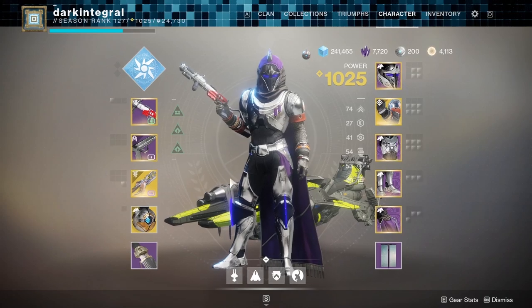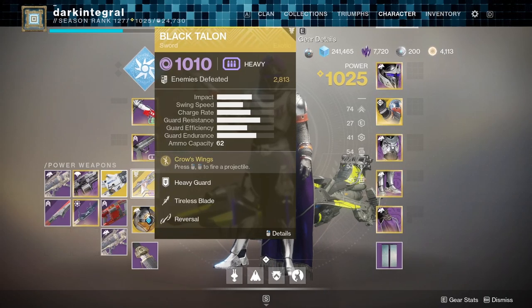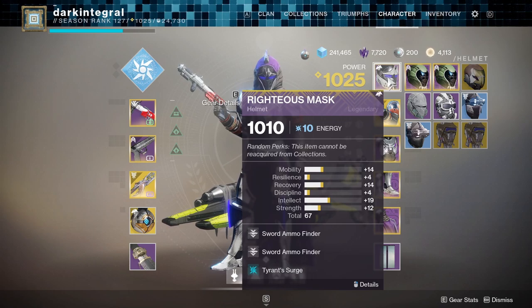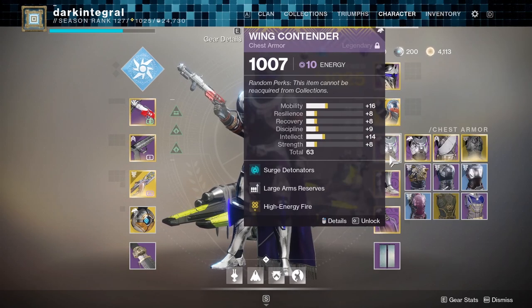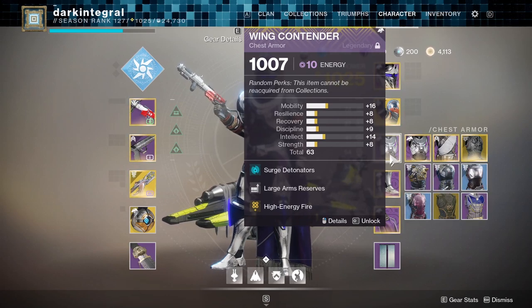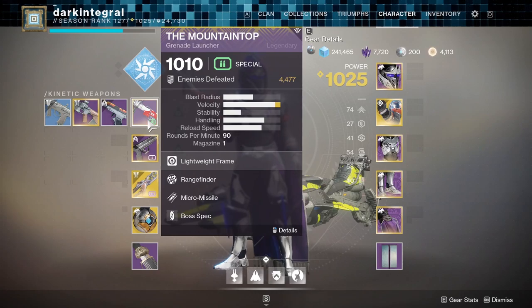Here's what you need. You're gonna need a Black Talon. Callus is not needed for the damage, but it does make orbs if you got it. And you're gonna need Sword Ammo Finder. If you don't have that, Heavy Ammo Finder is fine — at least one. For reserves, Large Arm Reserves or Sword Reserves work well. I do like Large Arms because it works with Mount Top.